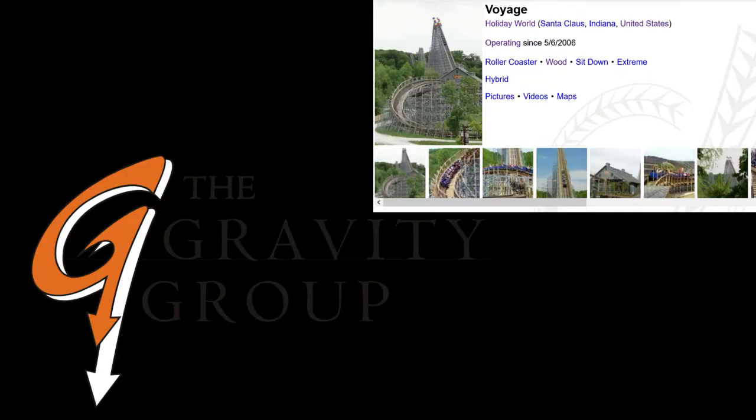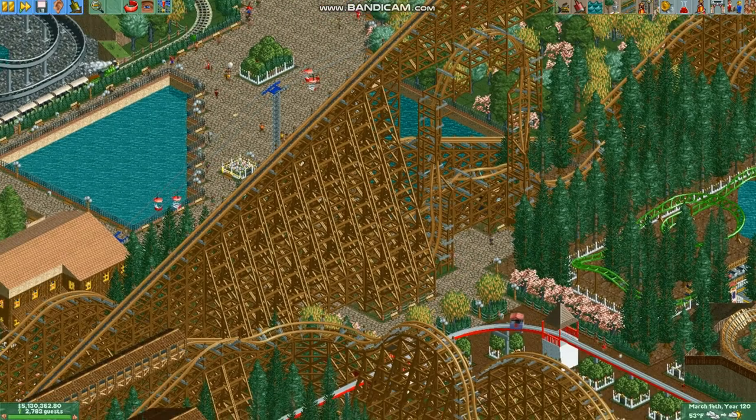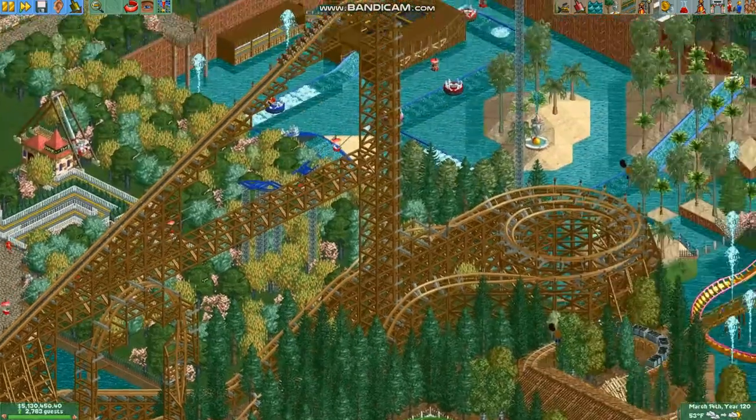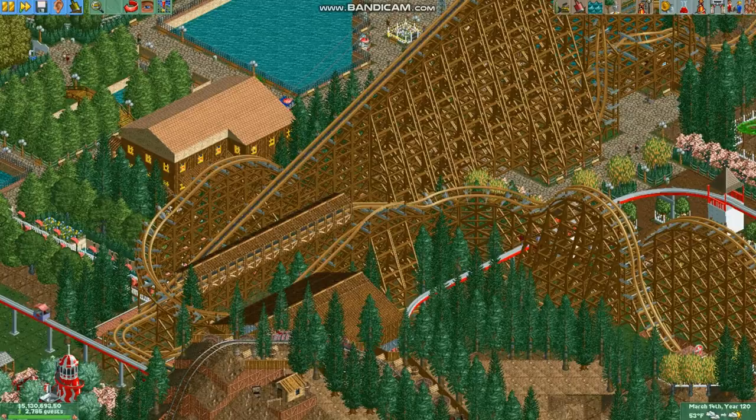And then there's Gravity Group, who started as recently as 2002. They make coasters, some big, some small, and they have their own train type called Timberliners, which are also very comfortable. Rocky Mountain Construction also has wooden coasters, although since their design is a lot different from classic wooden coasters, we're going to get back to them later.